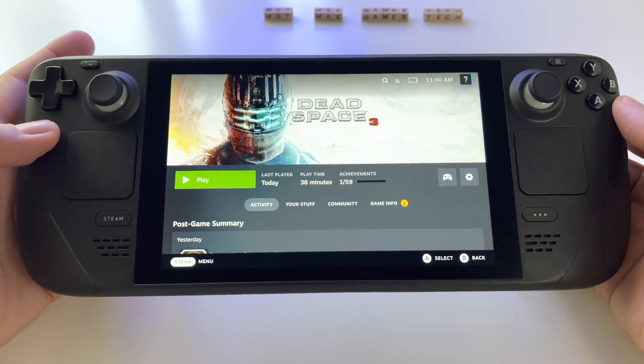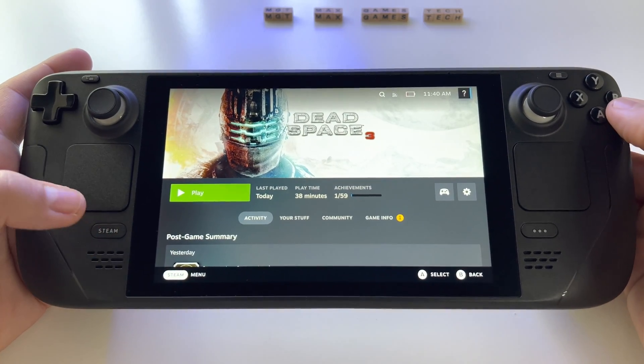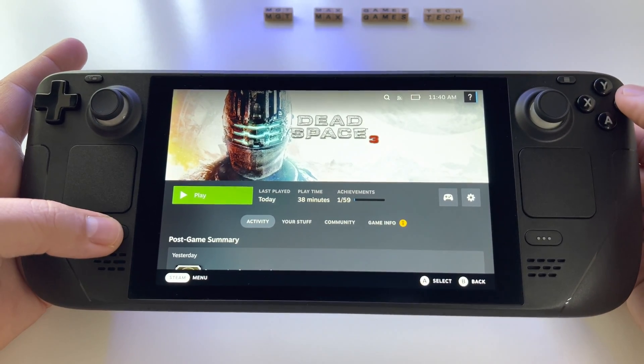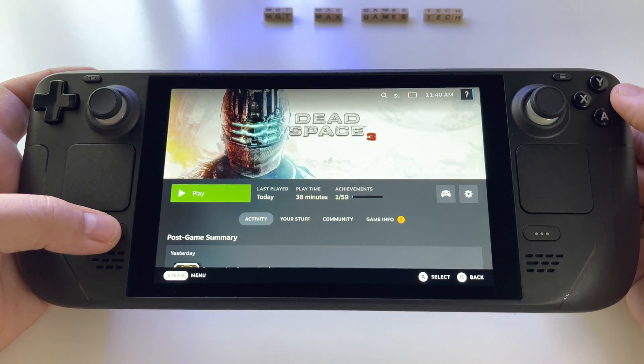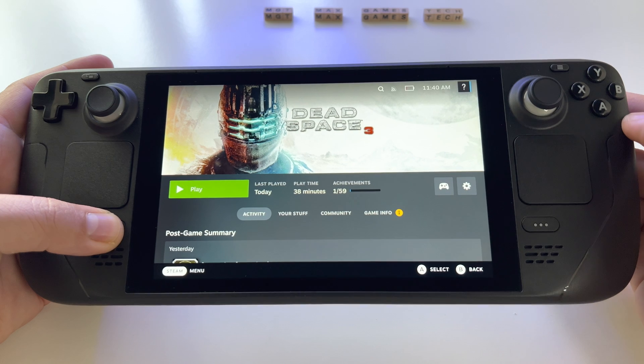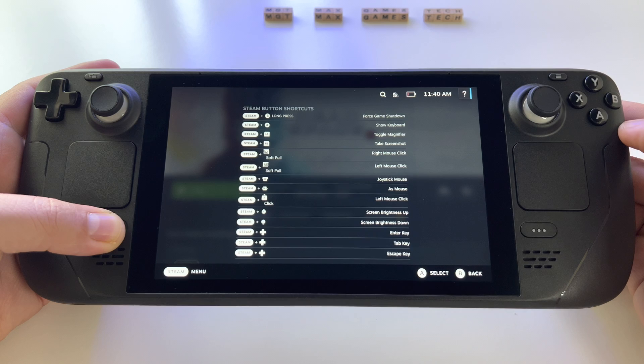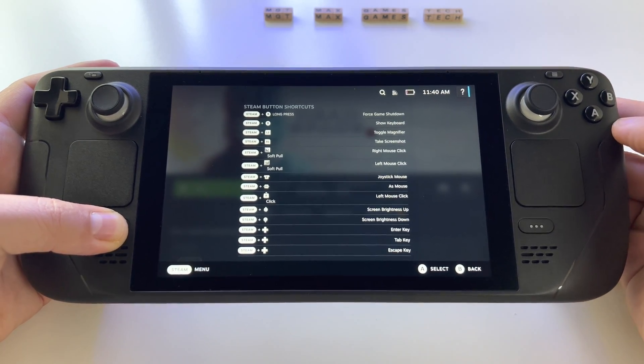If you have a problem with a game — let's say you cannot press exit — force close with Steam and B button, hold them for a few seconds and you can exit the game. Press and hold the Steam button to access this list of very useful shortcuts.